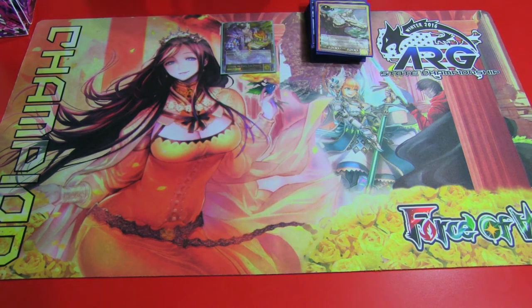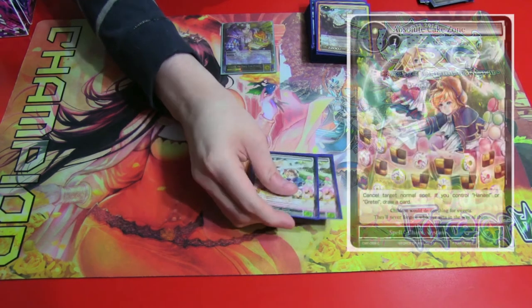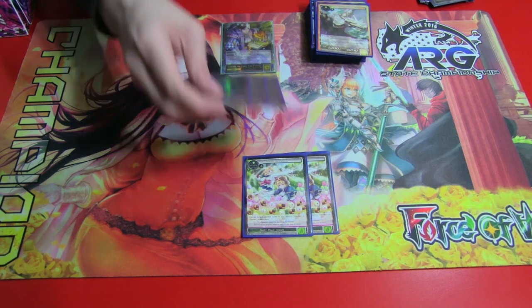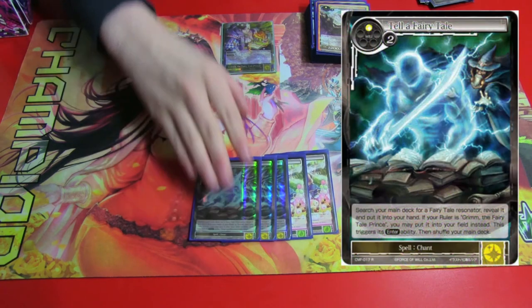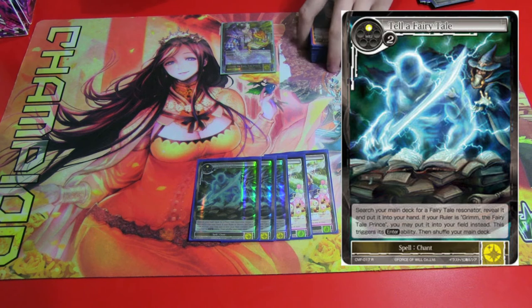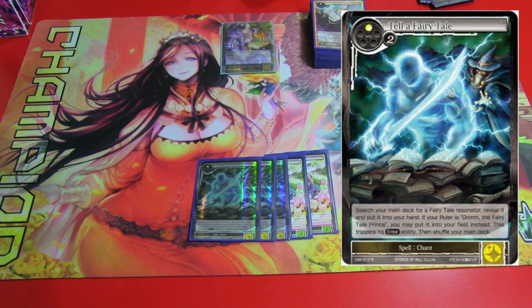For the spells, got the Matchsticks already shown. Got two Absolute Cake Zone for countering spells when you don't have Glinda out. If you have Gretel out, it lets you draw a card as well — really nice. Then got three Tell a Fairy Tale, which is to get out Hamelin's Pied Piper for just three mana.